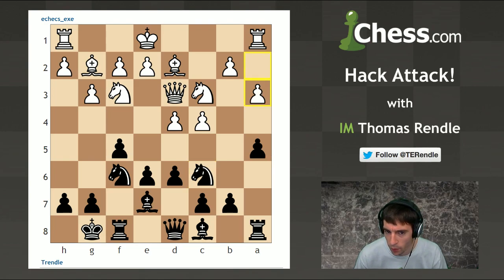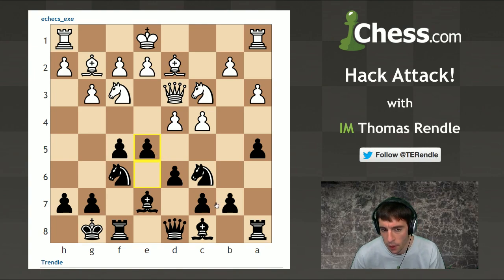White went a3 to prevent knight b4, and now I got in this pawn break e5. This is basically one of black's main ideas in the Classical Dutch - just to get an equal number of pawns in the center, gaining space. Here I'm threatening to push forward with e4, gaining even more space and actually forking the knight on f3 and queen on d3, so it's not easy for him to get out of that.